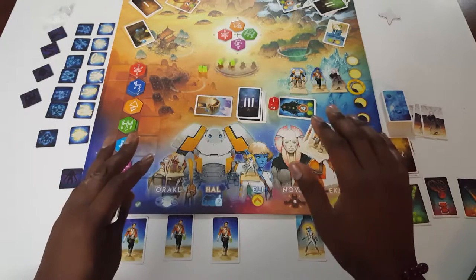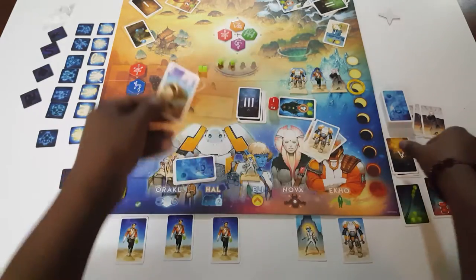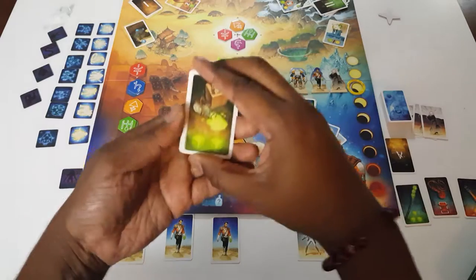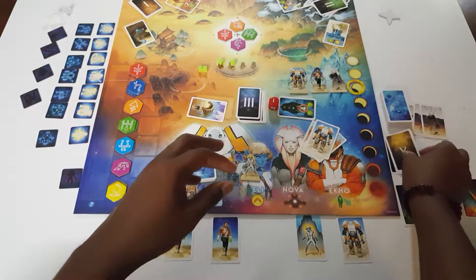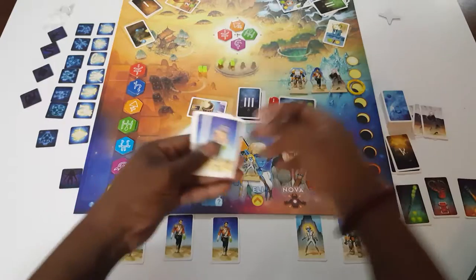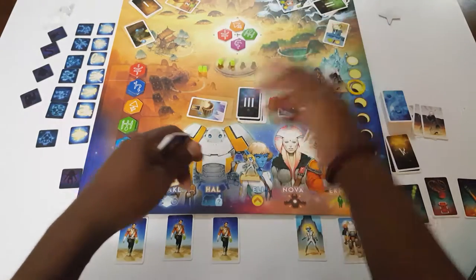That's pretty much the game. You can receive artifacts — artifacts are more powerful rewards. This one lets you re-roll the die; this one gives you two silk cubes. The third action I skipped over is seal the gate, which is actually solving the rune puzzle, and we'll get to that.